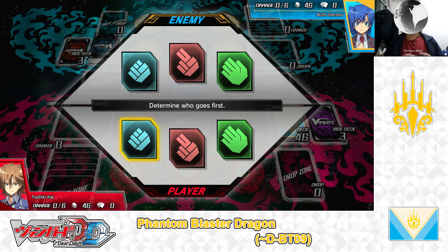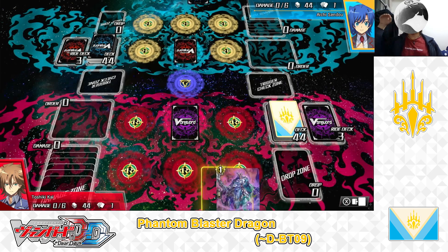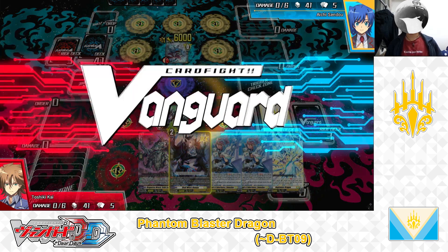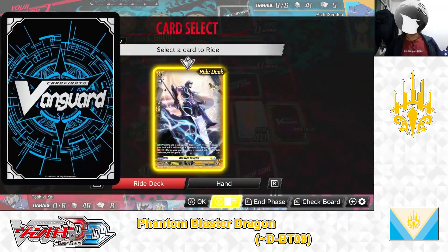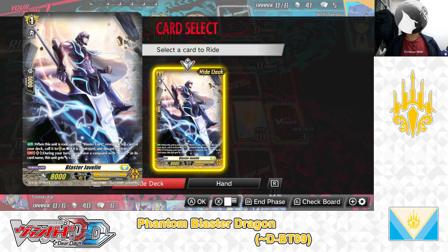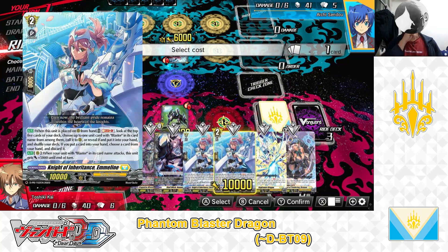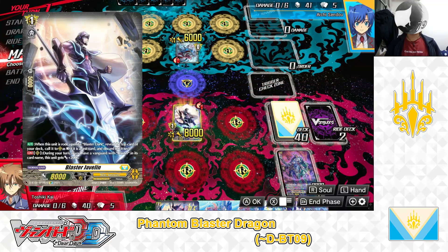Here we are in the fight. Rock, paper, scissors — scissors vs scissors, rock vs rock, then scissors beats paper — I win! Going first. Drawing a starting hand — not a bad hand, keeping this hand. Going first, draw. I ride from the ride deck: Blaster Javelin. Discarding Sold the Scathap for the ride cost. End of my turn.